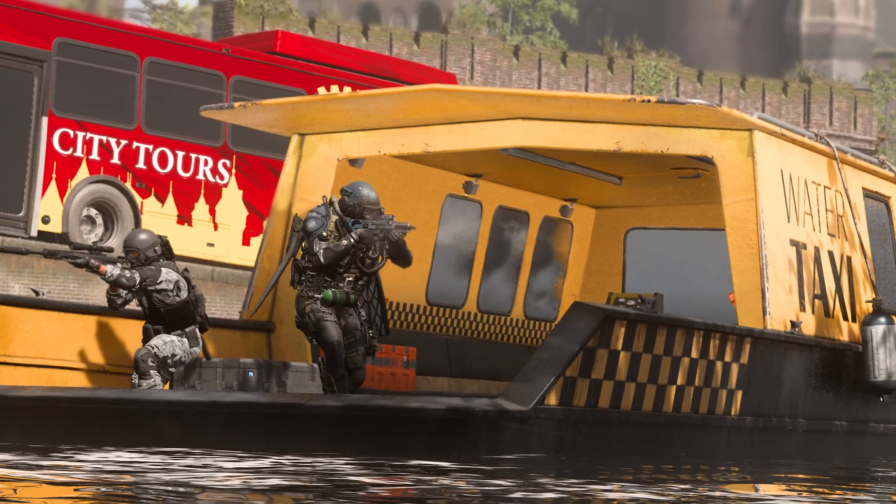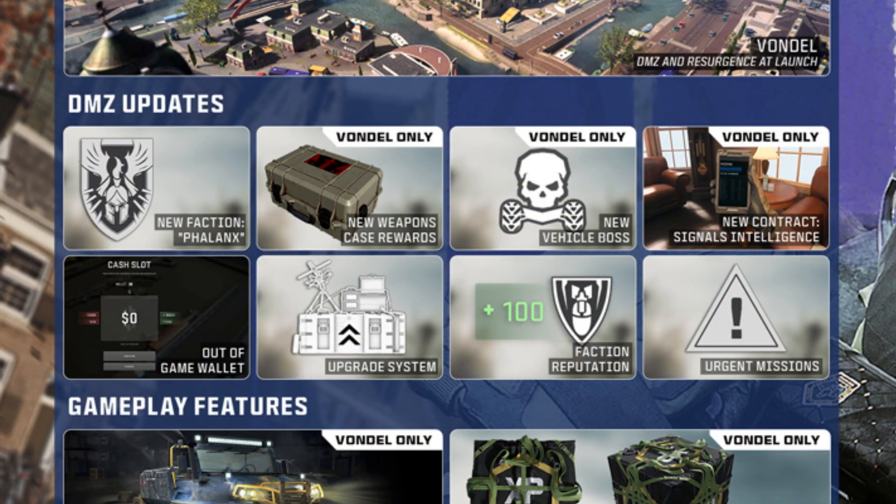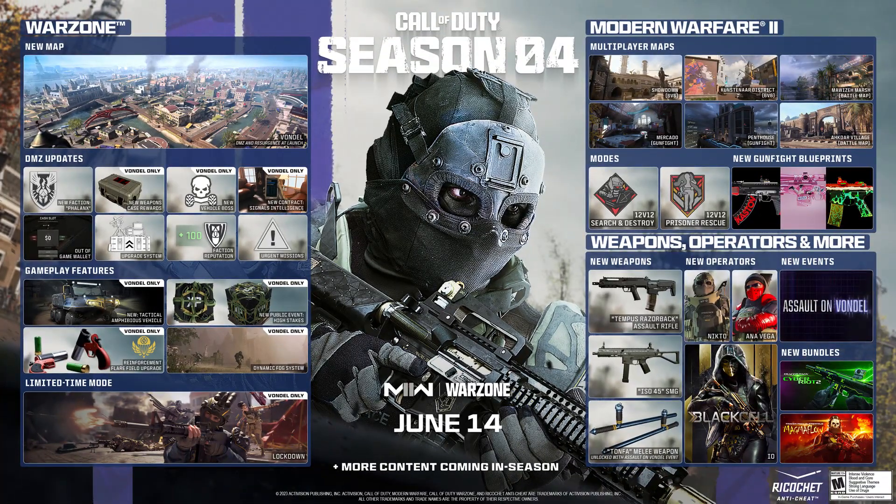There will also be a taxi cab that goes around the canals that players can interact with to speed it up, but this won't be unlocked until we reach a certain milestone in the Assault on Vondel community event. And of course with a new map comes a new weapon case, a vehicle boss, and new missions. I'm looking forward to making guides for all the new key locations and missions so keep an eye out for those right after the map launches.